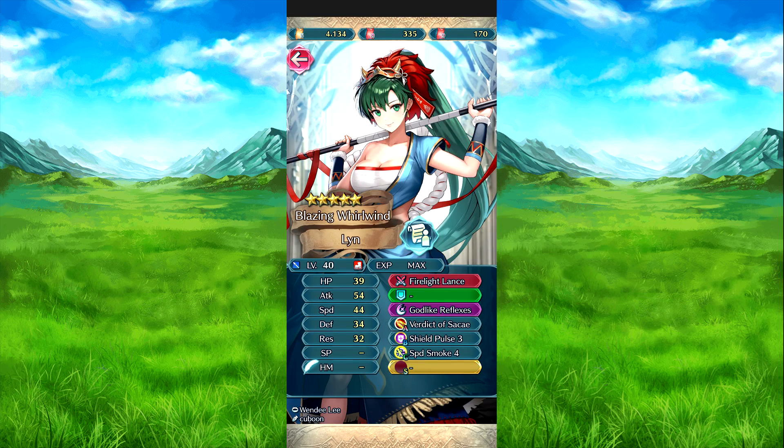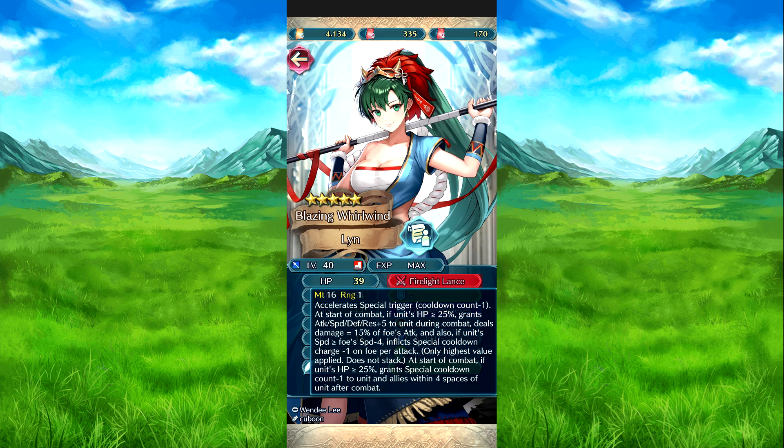Then we have Firetripe Lynn — Firelight Lance. Assaults her trigger, cooldown minus one. At the start of combat, if HP is 20% or above, attack speed defense plus five to her during combat. Deals damage equal to 15% of the foe's attack. And also if her speed is equal or greater than the foe's speed minus four, inflicts Canto charge minus one on the foe per attack, and has a passing stack. At the start of combat, if HP is 20% or above, grants Canto charge minus one to her, and only enforces on her after combat.